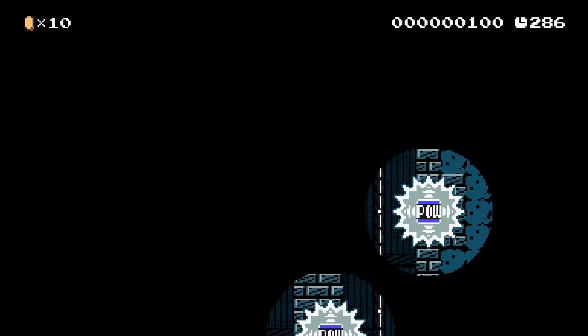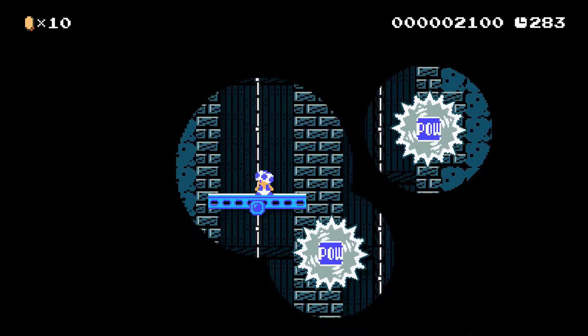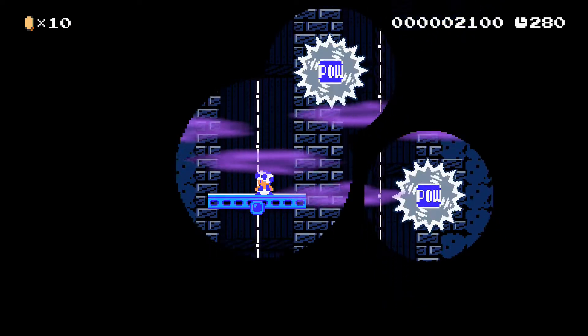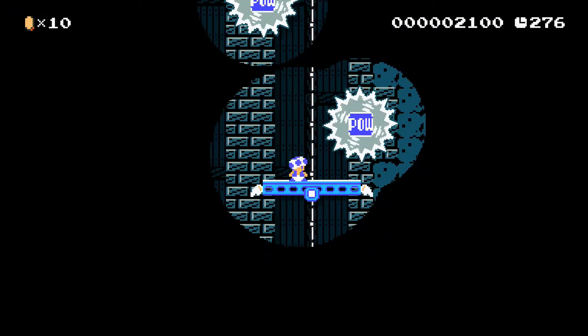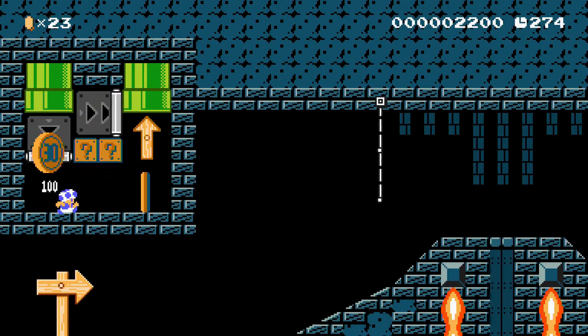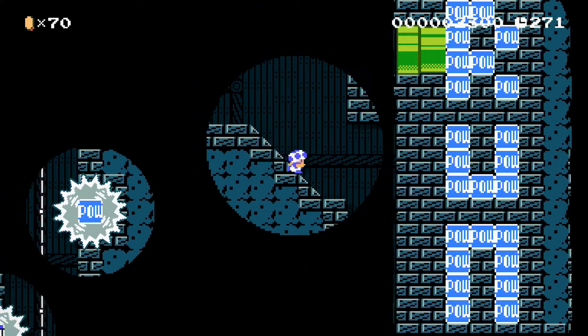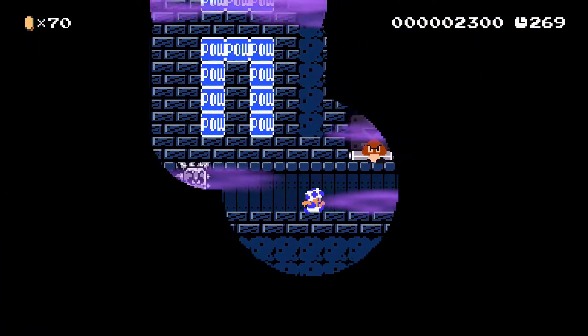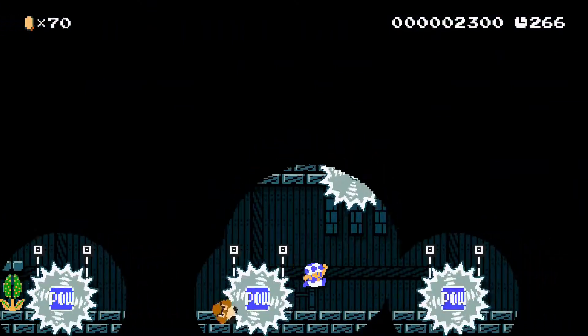All you have to do is go in the pipe while you're going up on the elevator. Just push towards the wall and in we go. There's a nice secret area here with a couple of one-up mushrooms and coins. It leads back to here — maybe a small time saver. You might be able to save a few seconds.